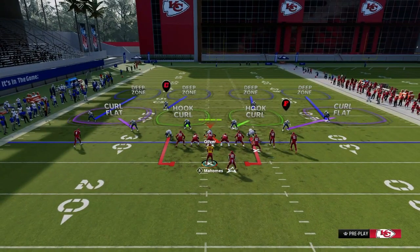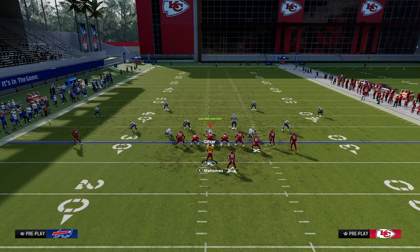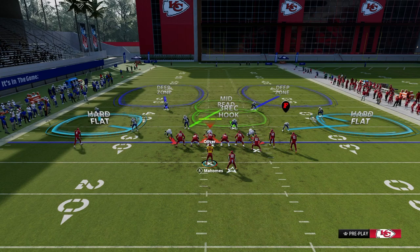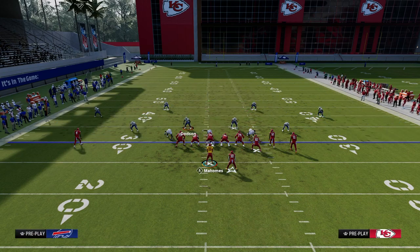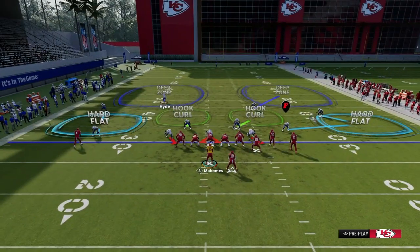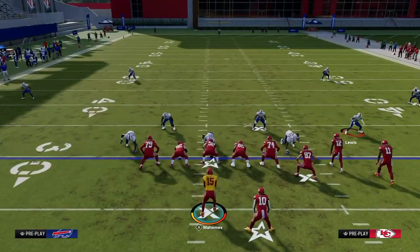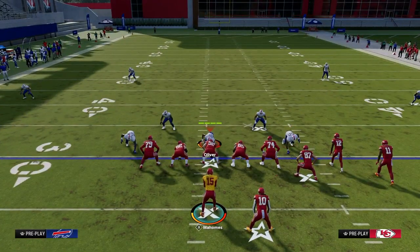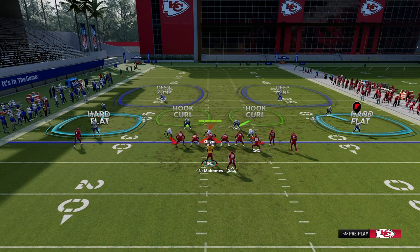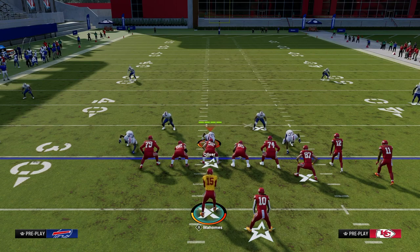What this ultimately does is push most people into what's called double flatting on both sides, or double Mabel coverage — which places a low flat defender, an intermediate flat defender, and a half defender on each side. The vulnerabilities in that defense are basically from the numbers to the numbers. So a good route combination to attack that space is what I call a seams concept or a stick concept — either one will be effective.